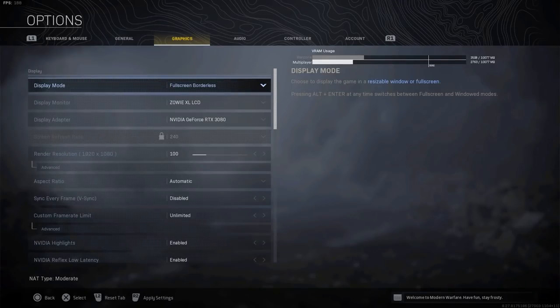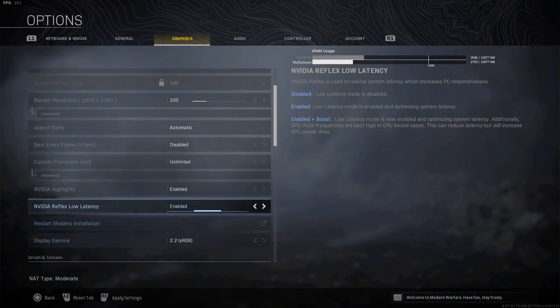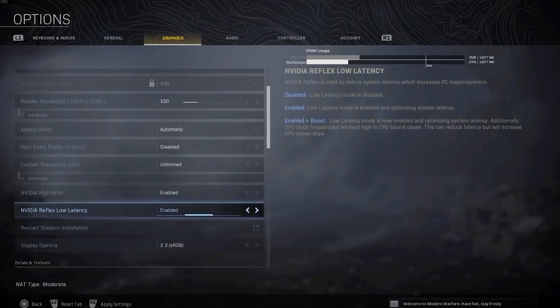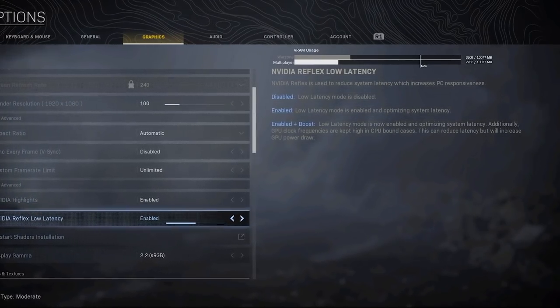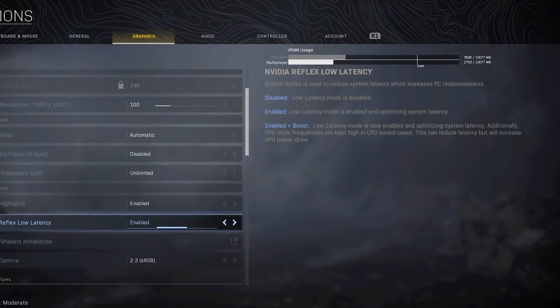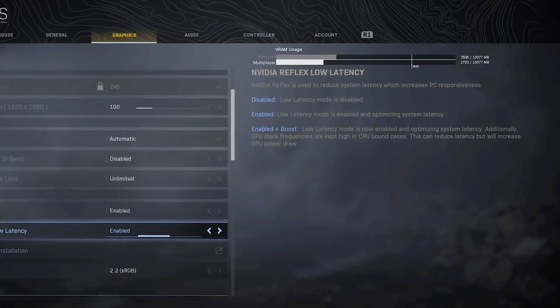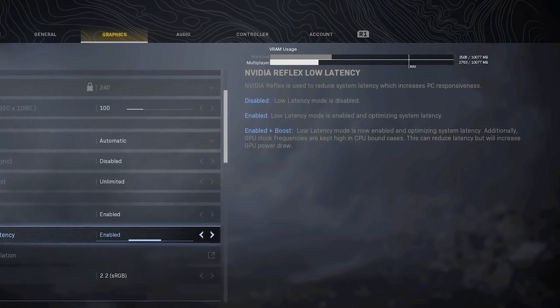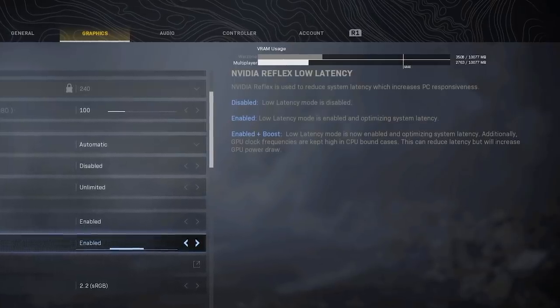My next tip is to make sure you take advantage of new game settings. A great example is Nvidia Reflex, which has just been added to Warzone. It's going to reduce your game's latency, making your game more responsive so you'll be able to react faster to things that happen in game. It might help you win some gunfights you would have otherwise lost. Every advantage you can gain, you should take, so make sure to use this setting if you can.